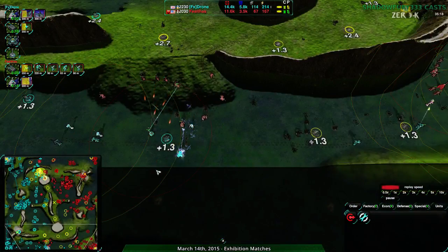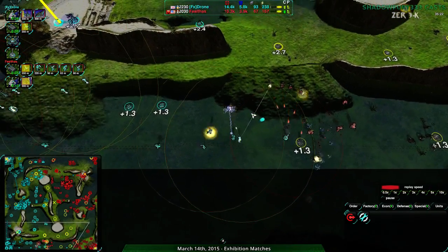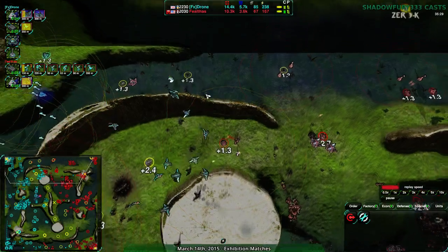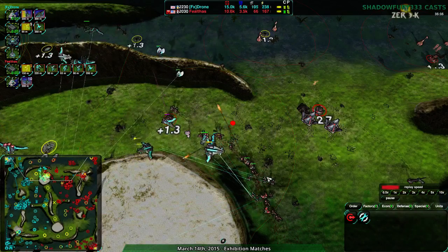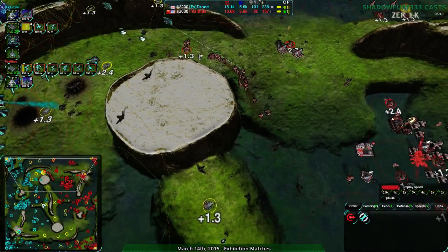A lot of their metal extractors are at nearly two times power - one and a half to two times - getting a lot out of overdrive and a lot from reclaim. Over to the south they are losing some metal extractors, but those are the weaker ones they don't care as much about. At the same time Feltos having to defend the entire south side, with the north side basically going to Drone. There are of course Gremlins, but even with that there are so many Hawks - it's becoming harder and harder for Gremlins to deal with them.